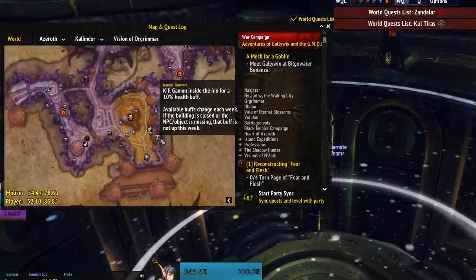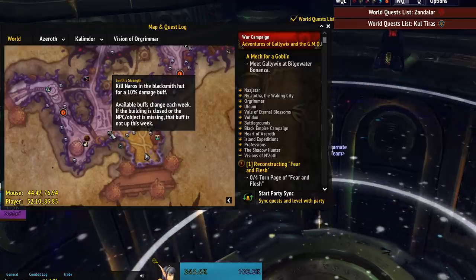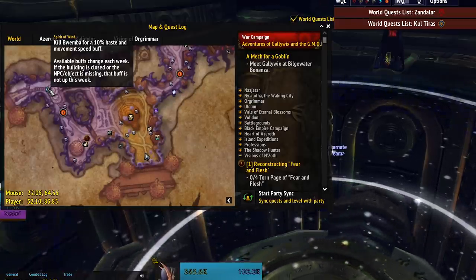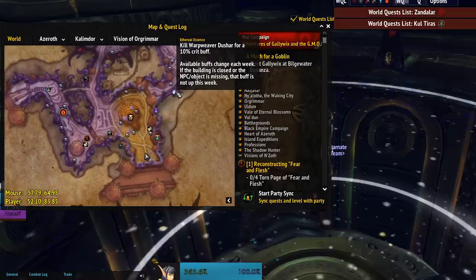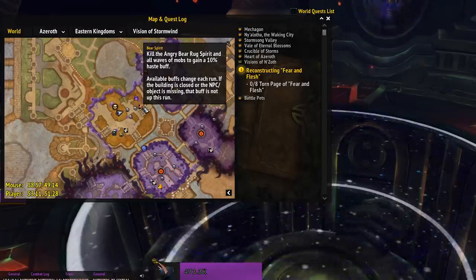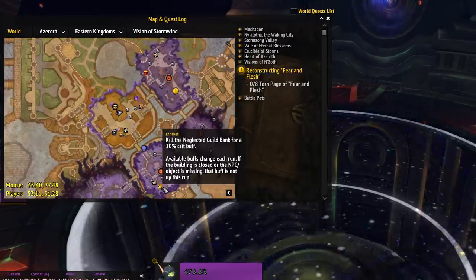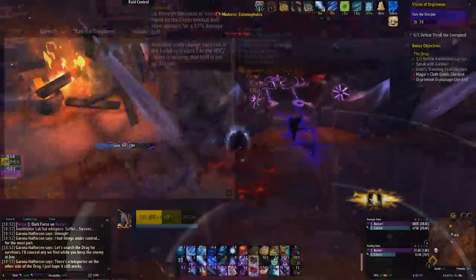Another thing you may have missed in horrific visions is the extra buffs that are somewhat hidden away. They're actually kind of just out in the open, but you might not know what you have to do to pick them up. There's a few buffs in each vision, and they're also handily marked on the map if you have the Handy Notes Visions of N'Zoth add-on. These buffs aren't always up for every run, so you'll have to be quick to notice whether the right NPC or interactable object is available in your current run. Like the potions, these change every time. Sometimes the buildings are completely blocked off, which will give you a very quick indication that that one is not active. But you can get 10% extra crit, 10% extra damage, 10% extra health, extra haste, extra versatility. They're pretty big buffs, and getting the buffs typically doesn't take very long at all.